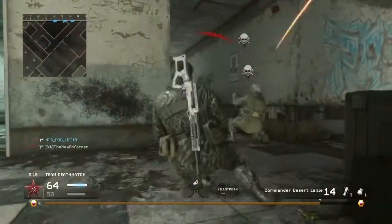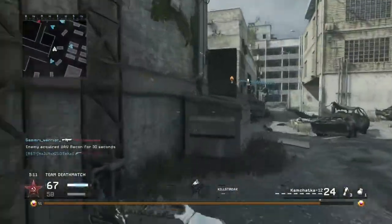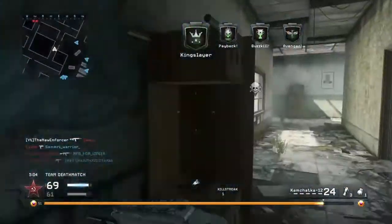This kid got both of us! The fact that that guy with the mini-Uzi got both of us is kind of surprising — he made a really smart play, just laying there and making the drop shot.